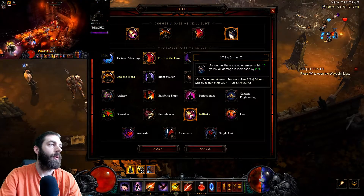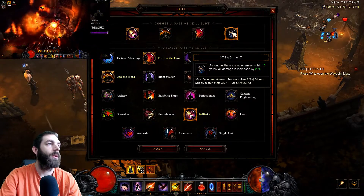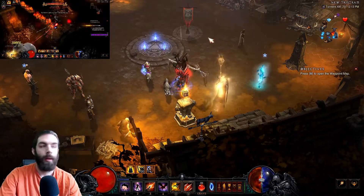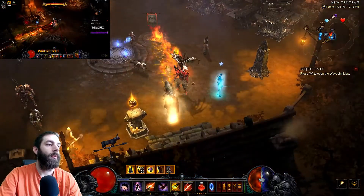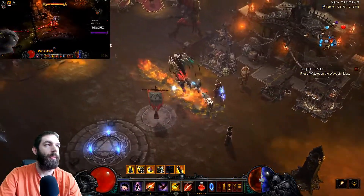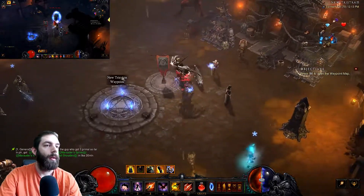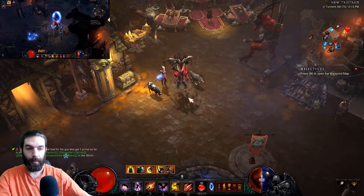Steady Aim: as long as there are no enemies within 10 yards, all damage is increased by 20%. What you want to do is run forward, use Evasive Fire to get the armor buff, then run back — get within 5 yards to trigger Hardened, then back out past 10 yards to maintain that Steady Aim damage increase.